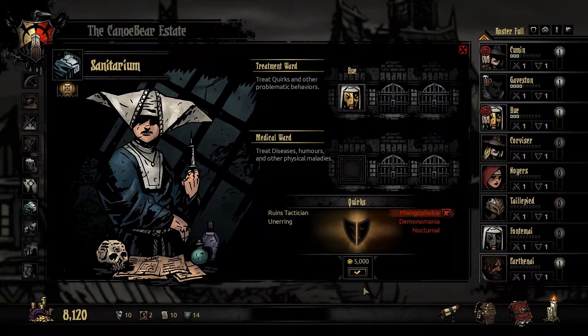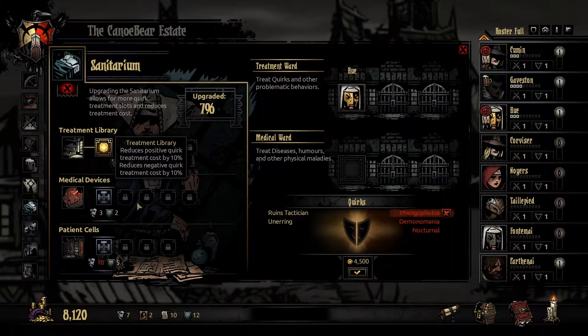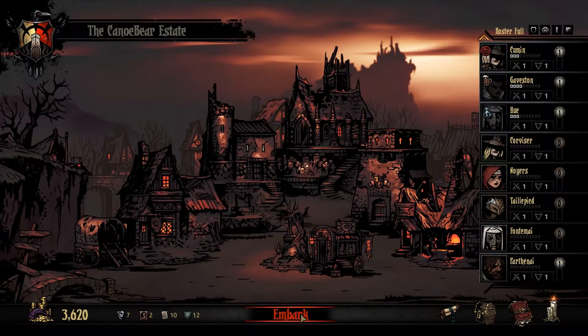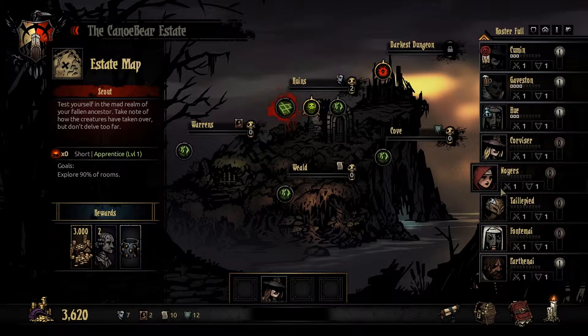Whoa, 5,000. Jesus. I kind of want to get rid of that though. Let's go ahead and upgrade this - reduces positive quirk treatment cost by 10%. Experimental techniques and tonics can overcome things a sharpened sword cannot. Let's do that. Restrain me not - I am here with my own deletion. Let's go ahead and embark now. This episode is already starting to run a little long. Kill one necromancer and explore 90% of the rooms - we're going to do that one.